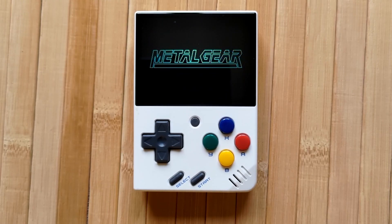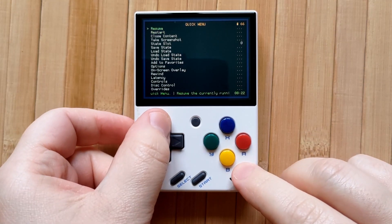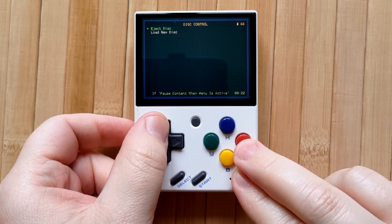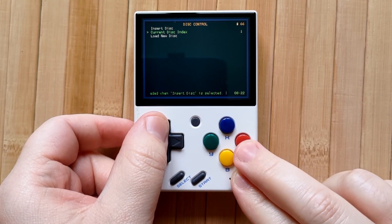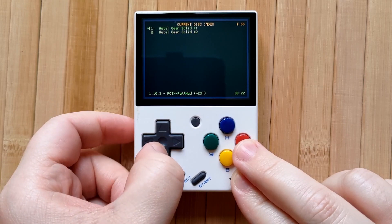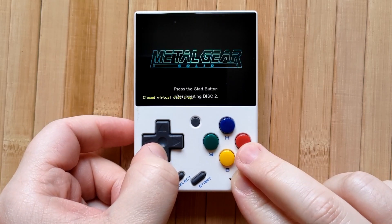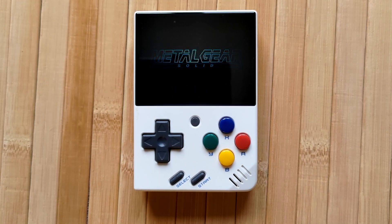As an example, I have Metal Gear Solid, which is ready for me to insert disc 2. To change discs using my .pbp file, open the RetroArch menu by pressing Function and Select at the same time, then select Disc Control at the bottom. Select Eject Disc, then select Current Disc Index, and you'll see a list of the available discs within your file. Select the one that you want, then select Insert Disc. You'll be taken back into the game — disc 2 is loaded and good to go.